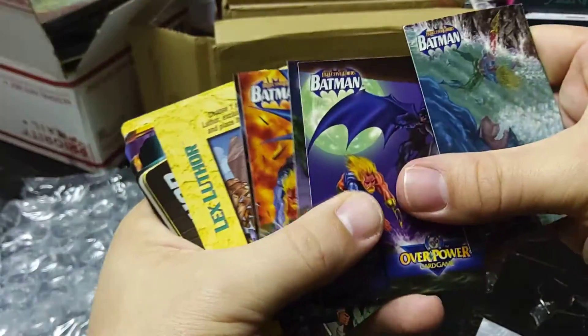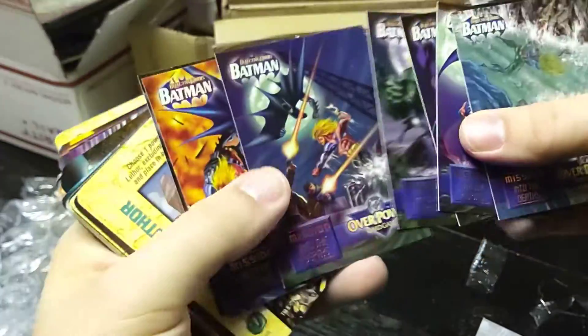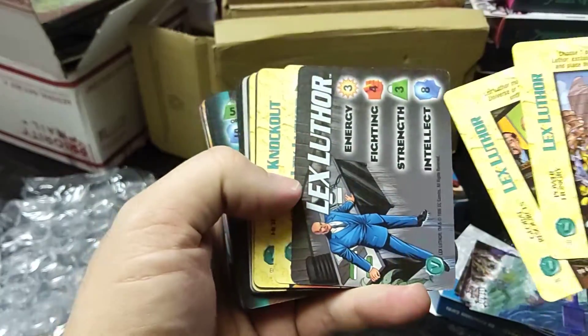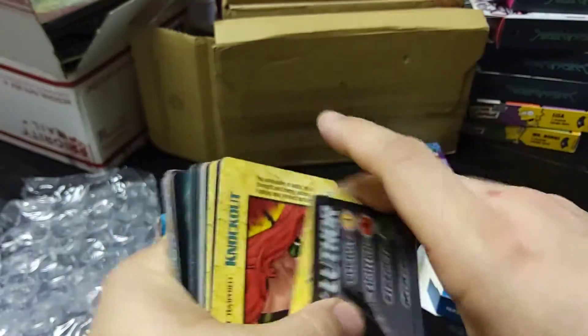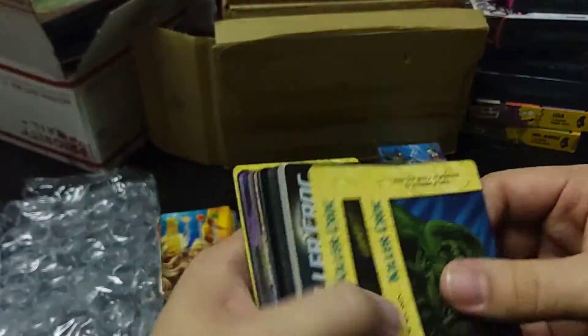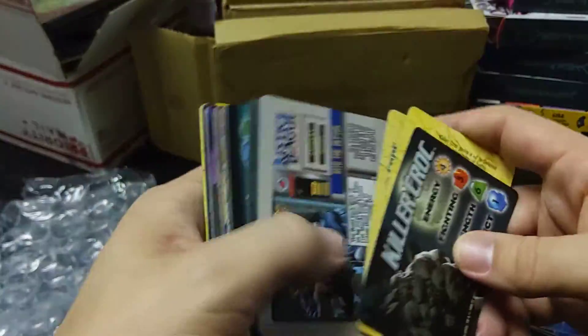Let's go through some of the really nice art. After being in shrink wrap for 15 or so years, things tend to stick. We have Lex Luthor with eight intelligence. The intelligence factor with knockout — many of the DC villains are usually more intelligent. Not everyone, such as Killer Croc, would agree with that.